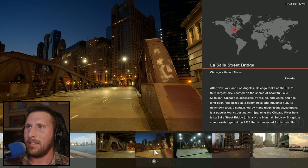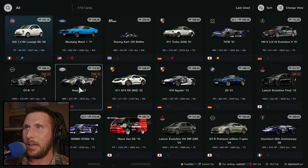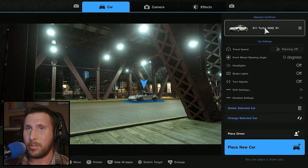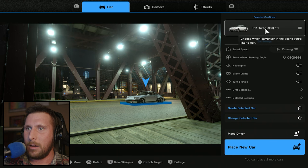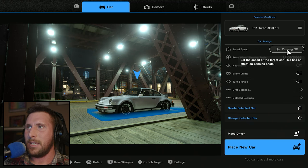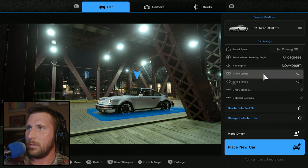For example, let's do the Westlake Street Bridge. So then we'll place a car — a 911 Turbo. The fun thing about this is, first and foremost, it already looks gorgeous. I'm not quite sure if they go to the location and take photos or just find a way to remake it in-game, but it's very specific locations. We can just move the car around, put it there, and then choose some settings — travel speed, headlights, brake lights.